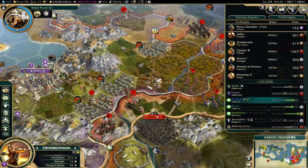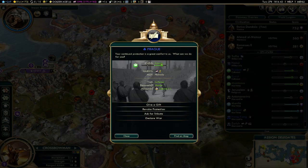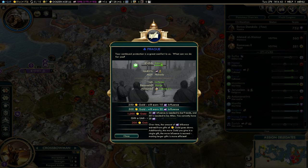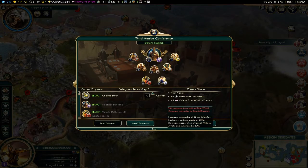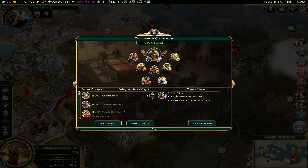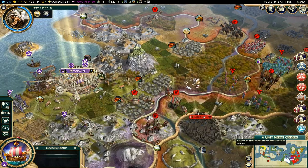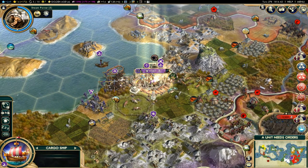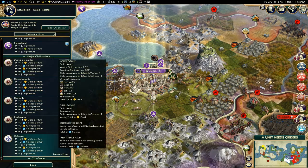Maybe if I can quickly ally a city-state that could work. Let's see which way would be the most efficient. Okay, Prague — let's give you a gift of 500. Will that give me more delegates? No, I still have five. Venice — let's go. Committing those delegates. Not happy about that, but okay.